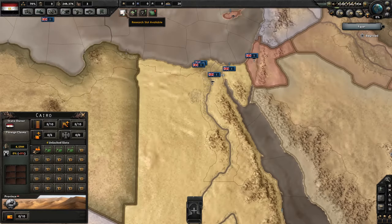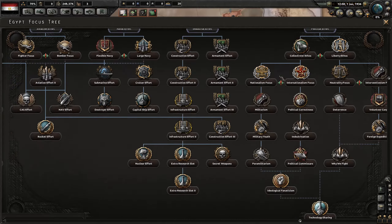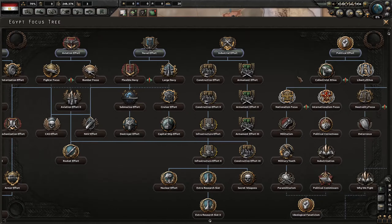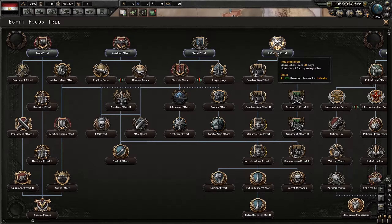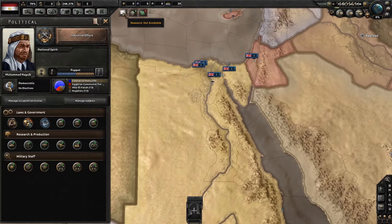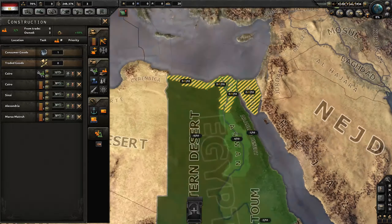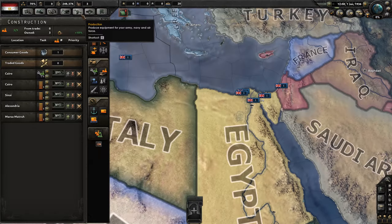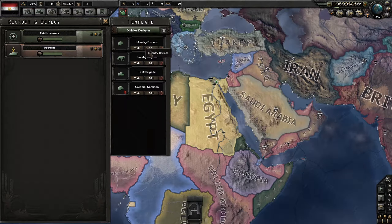So we'll have some setup to do first. Let's go for the National Focus — we do have a Generic Tree as Egypt. I'm not sure if I'm better going down the Political path right now, not even sure if I'm going to take a specific path, but let's go for the Industrial Effort just to get something started. We have absolutely nothing — no factories at all — so that will be a little bit hard to start training some brigades, but we'll still do it.